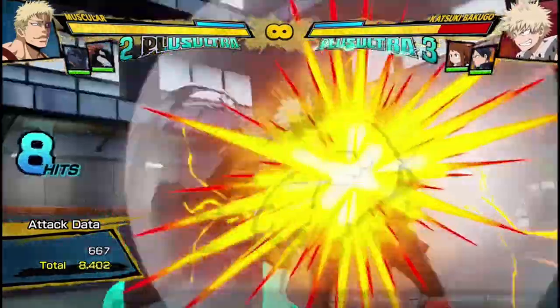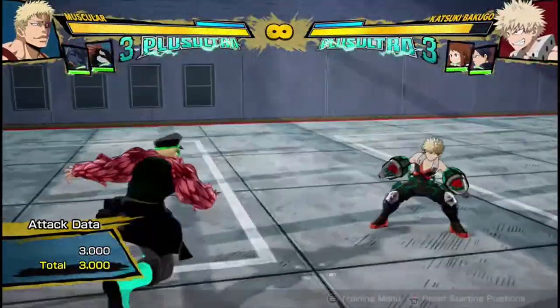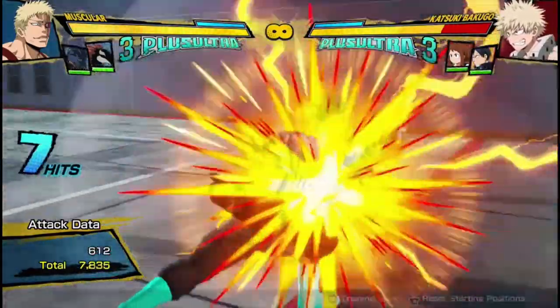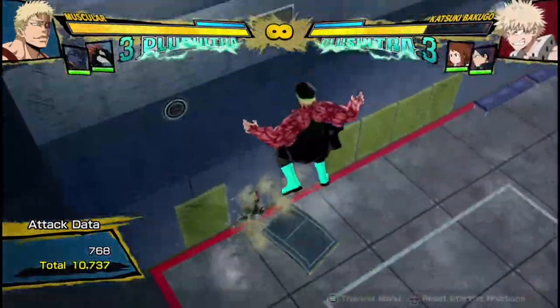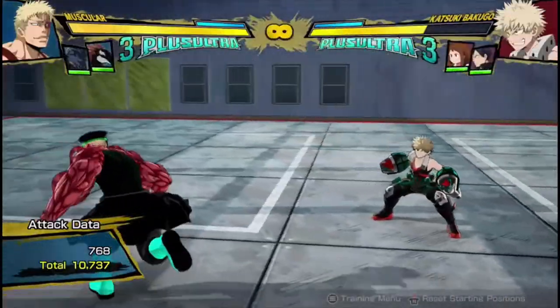He has huge damage, huge chunks of damage, super. This makes him pretty slow - it's kind of like Kirishima, how he slows him down, but he does a lot of damage. He still has the armor loops where he can do two armor attacks on the ground. That combo there was no dash cancels, does 10,700 damage, and it was pretty cheap as well.